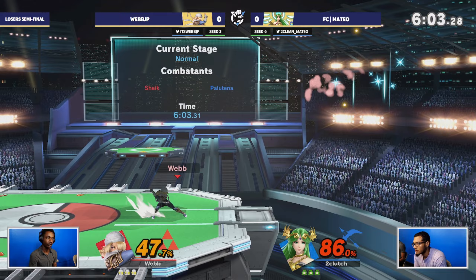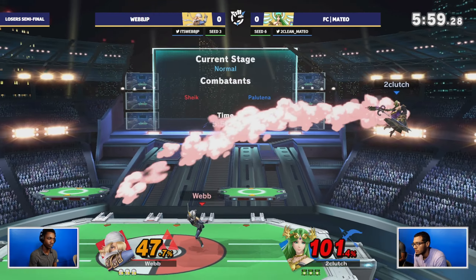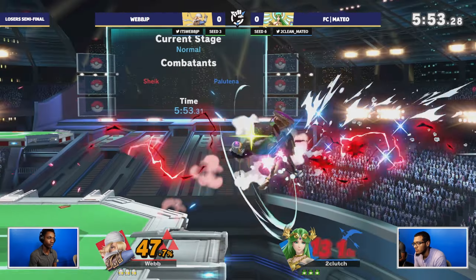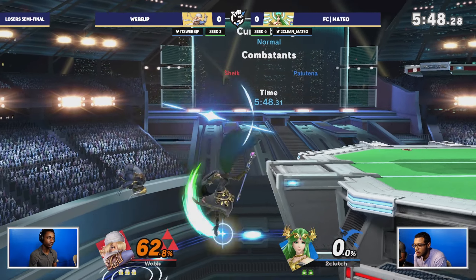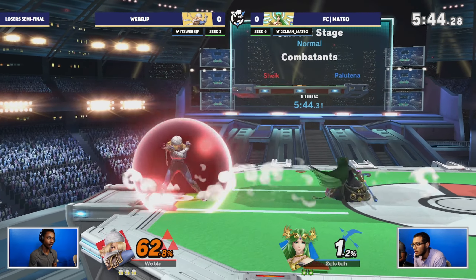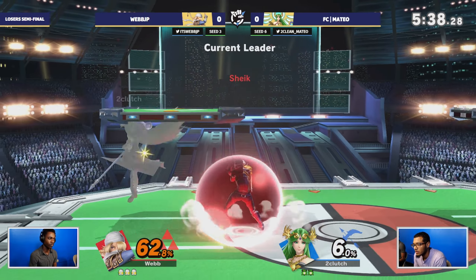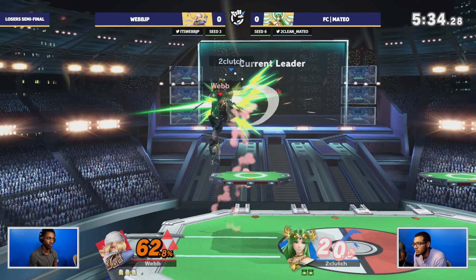Once Sheik has a very safe touch on shield, every player is going to punish. Going straight back into the match, webjp is completely in control - the parry game is on point, the combos are on point, the positioning, the air dodging. It's sending Mateo into oblivion as we get that needle into the bouncing fish, and that's going to be enough for webjp to continue the onslaught.